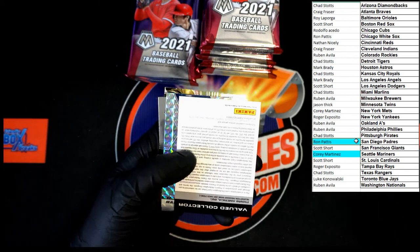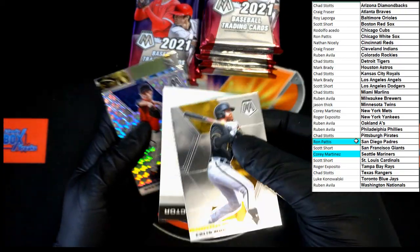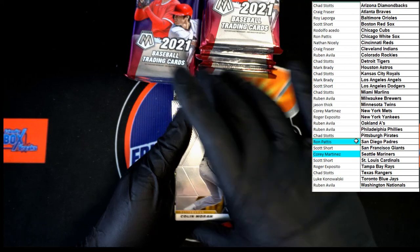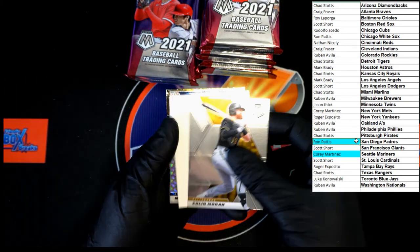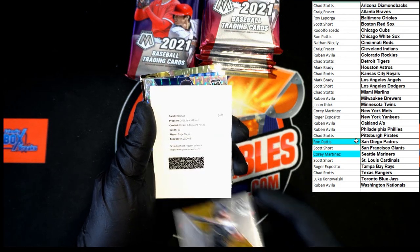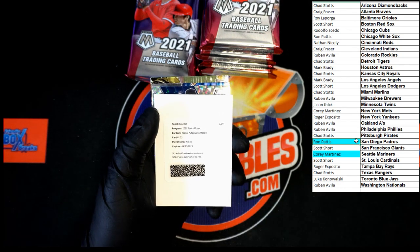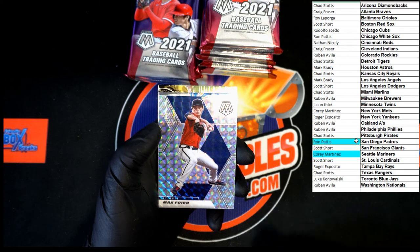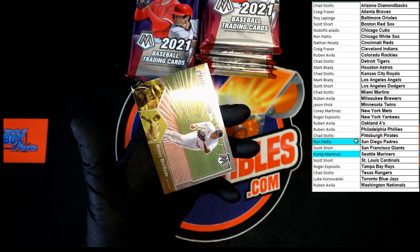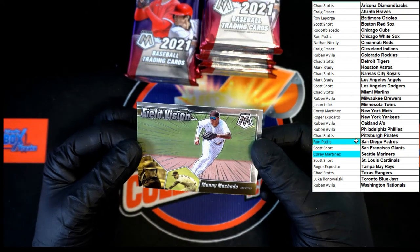We've got a redemption — let's see if we can flip it over so nobody sees the name. Our autographed redemption is Jorge Mateo rookie autograph Mosaic. We'll check him out again — we've just seen him in this pack. Max Freed. Kristin Patch and Manny Machado Field Vision — that's pretty nice right there, nice looking card.